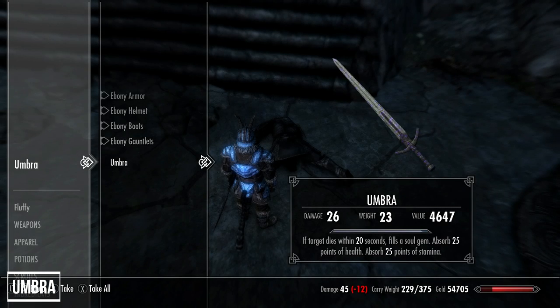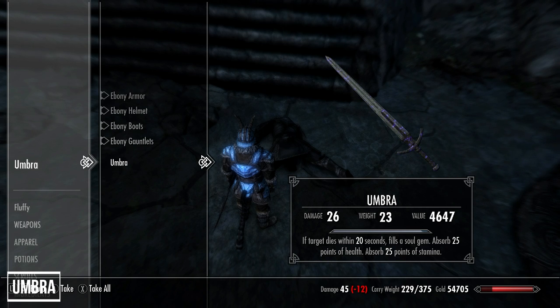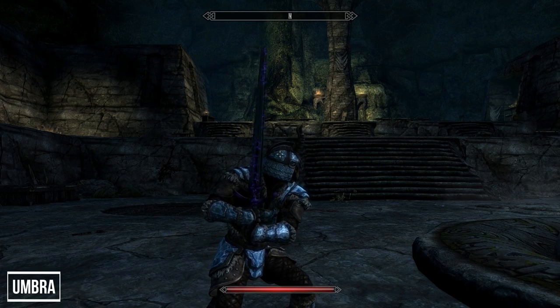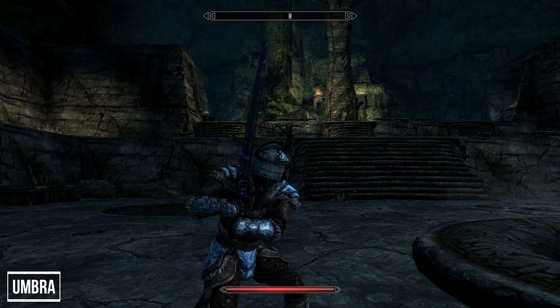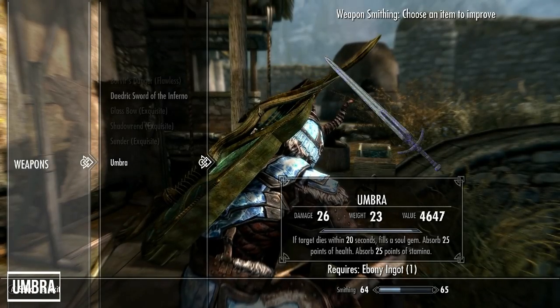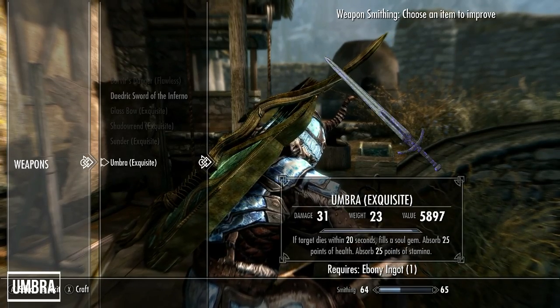In terms of design, Umbra resembles an iron greatsword, but it's likely to get more usage than some weapons in this list. The dual enchantment of Absorb 25 health and stamina is not bad for a base weapon, and the soul gem filling is an added bonus. To improve this weapon you'll need an ebony ingot.